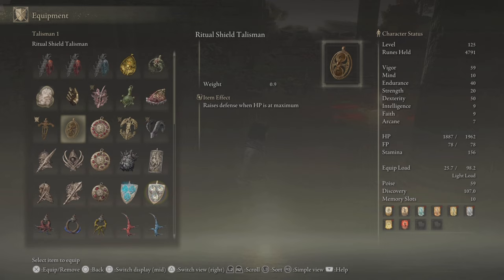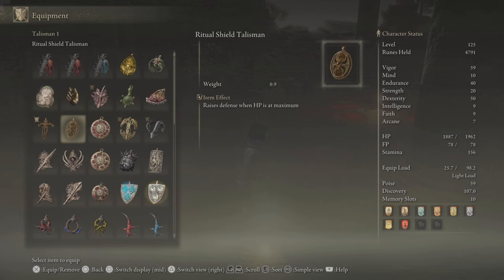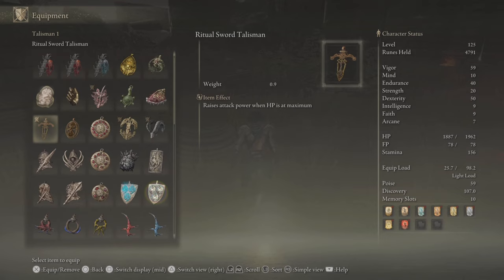I can swap to the Ritual Sword Talisman very quickly from my Shield Talisman — say I believe I will get more use out of it because I'm shooting someone at range or something like that. This is just going to be a straight damage upgrade in that case, so it's definitely worth your time.